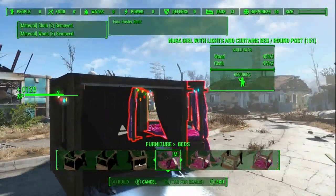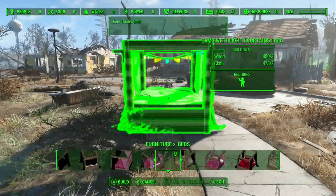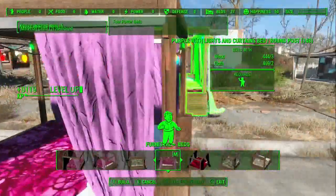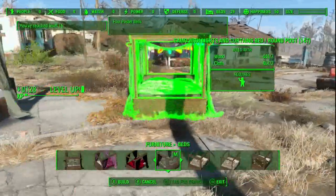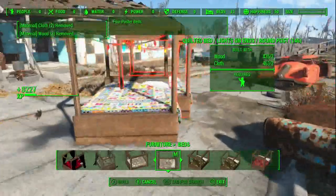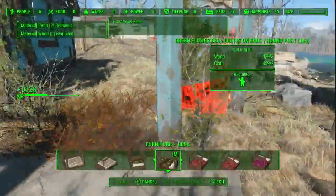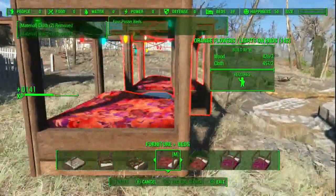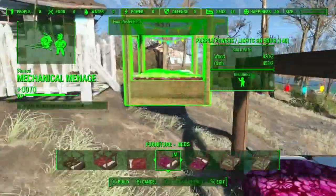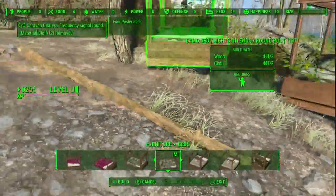There's a black curtains bed — interesting. New girl with lights, so some of them have lights, that's pretty cool. I got a camo bed with lights. I had a radroach attacking me — leave me alone! Building beds everywhere. My settlement has no people in it, but it has 41 beds. Well, they count as two. There's plenty of beds going around here.